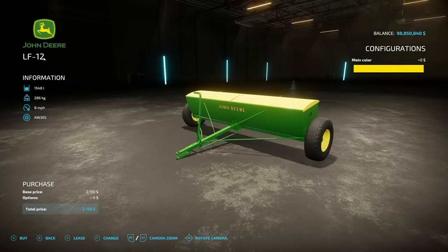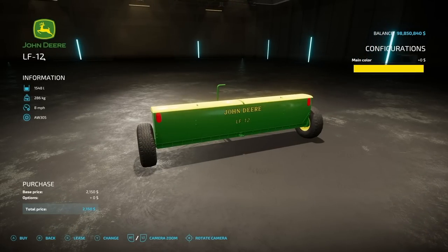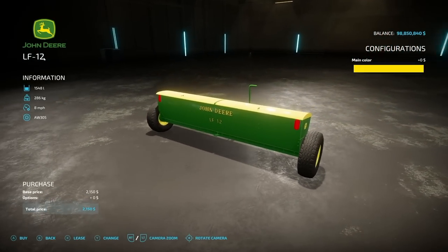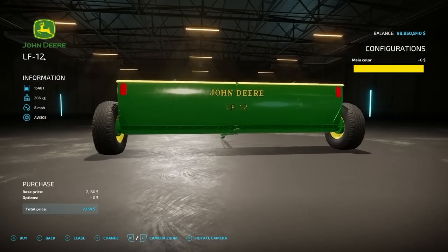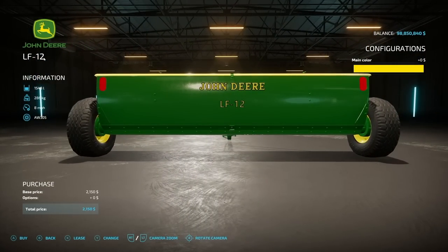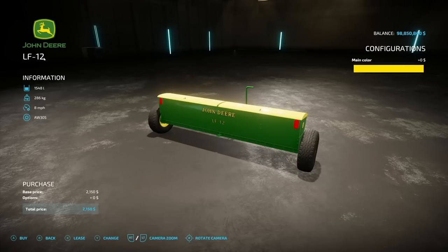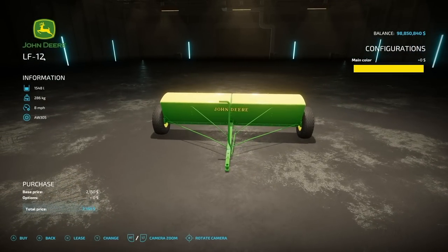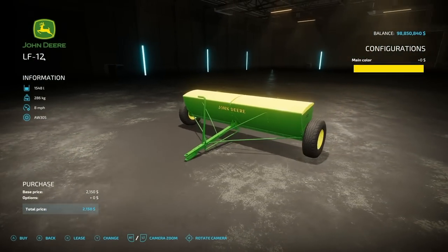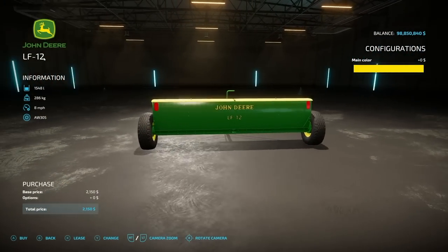Here's a pretty cool one — the Jonder LF-12 drop spreader. It holds 1548 liters of solid fertilizer or lime, weighs 286 kilograms, and works at eight miles per hour with a 3.65 meter working width. Main color options are yellow or green for the top. It's small so it won't cover a lot of land quickly, but if you're doing something small it's a great option.